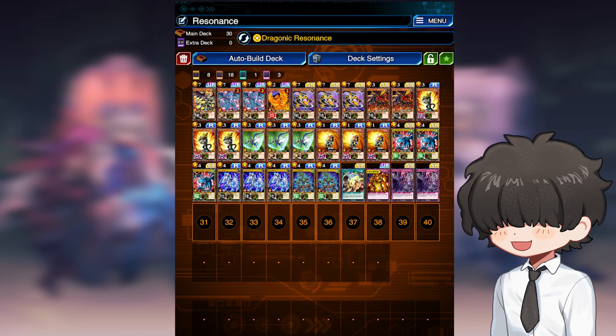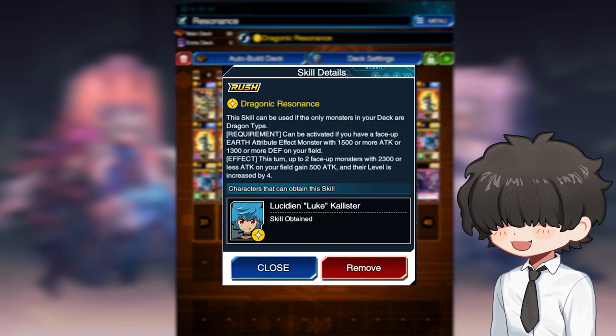The first deck is the one that's been here the longest: Draconic Resonance. In Rush Duel Links, each character has a list of skills that can help affect the state of the game — some can make certain cards be pulled next, others can forcibly change card positions. In Luke's case, Draconic Resonance is a skill that allows you to boost the attack of two face-up monsters with 2300 or less attack, as well as increasing their levels by 4. This power does have its restrictions though. First off, you can only have dragons in your deck. The second is that you need to have an earth attribute monster with either 1500 or more attack or 1300 or more defense on your side of the field. It's a lot to take in, but surprisingly not that hard to do.